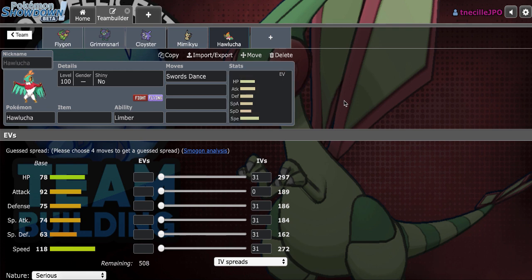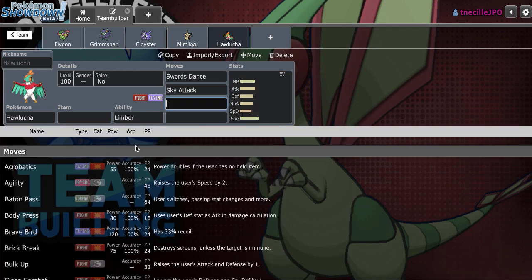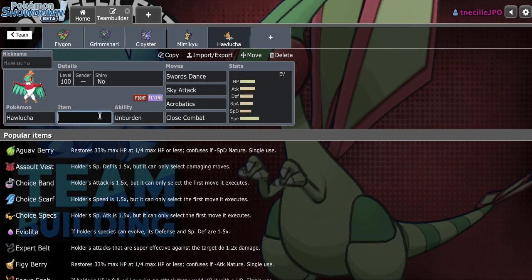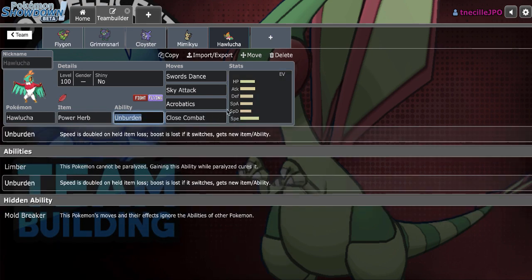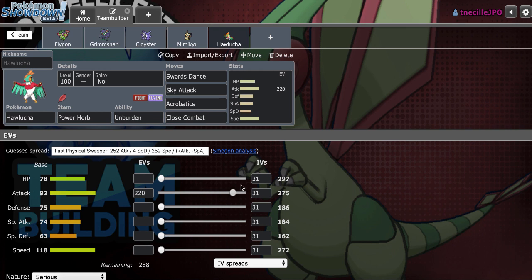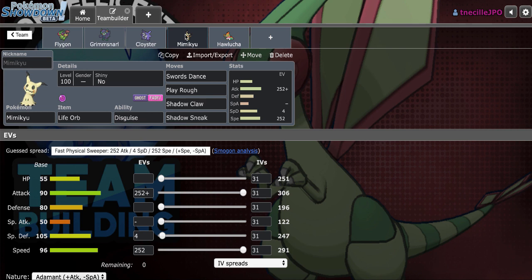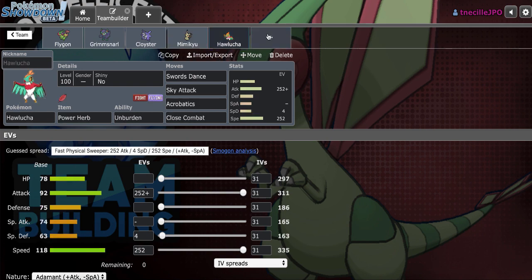This is crazy — I'm building a Hyper Offense team without Bisharp. We'll go Sky Attack, because I really want to miss and lose the game. Then we'll go Acrobatics and Close Combat with the Power Herb. We can just run Adamant. The only reason Jolly would help is against Specs Gengar and Specs Keldeo, which are both pretty big threats, but Mimikyu definitely helps out against them. The disguise just makes the matchups against a lot of those offensive Pokemon a lot easier.